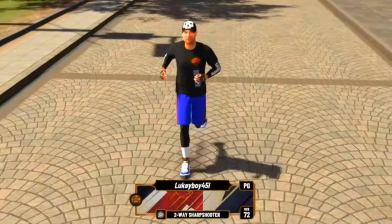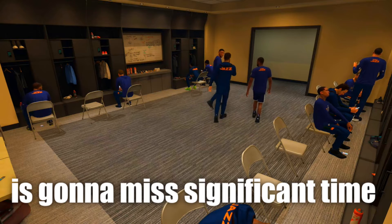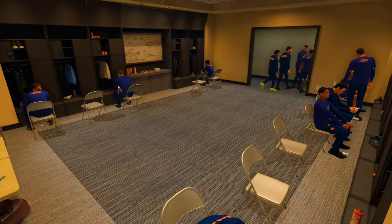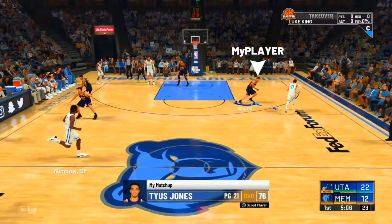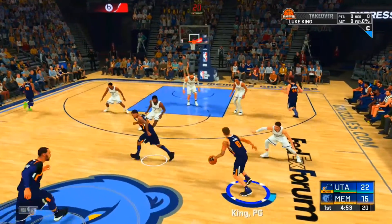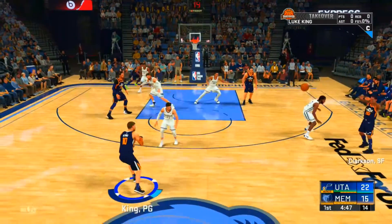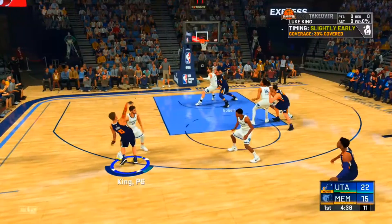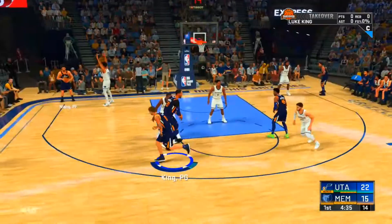Let's go up against Ja Morant and the Memphis Grizzlies. Wait, they made Russell Westbrook get injured? He like never gets injured. I subbed in guarding Tyus Jones instead of Ja Morant. I'm pretty sure Tyus Jones can't guard me — going with the cross. I'm still fumbling the ball even though I upgraded my ball handling. Floater — floaters are broken. I didn't mean to shoot that, I meant to pump fake it but accidentally held it down too long.